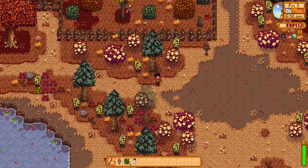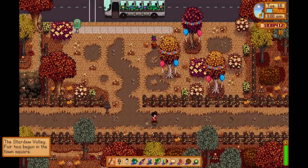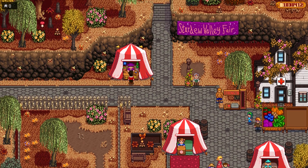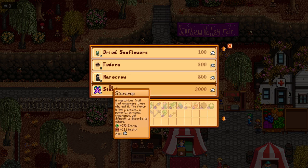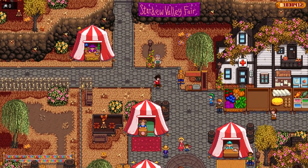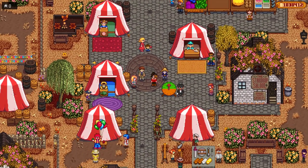You can also get two more rare crows in fall, and they are both obtainable at festivals. The first festival is the Stardew Valley Fair. You will be able to find a rare crow in the shop here, and you will have to trade in your star tokens for prizes. You are going to need 800 tokens to get the rare crow. You can earn these by playing the mini-games such as fishing, betting, or the target shooter — you'll easily get 800 tokens.